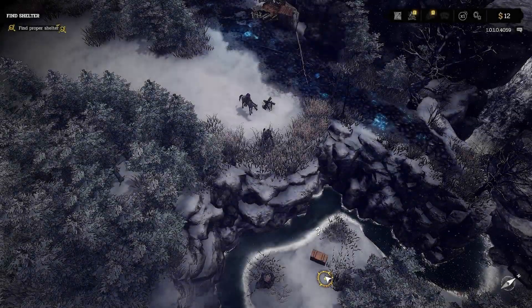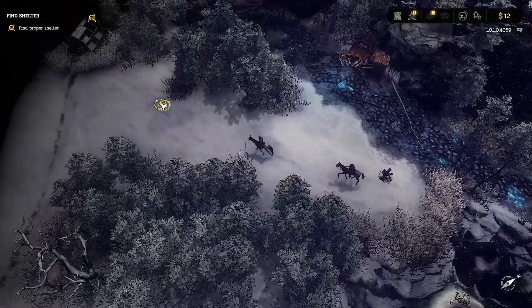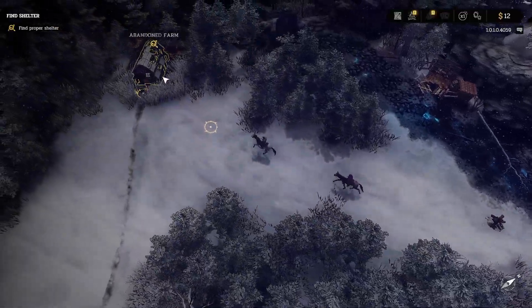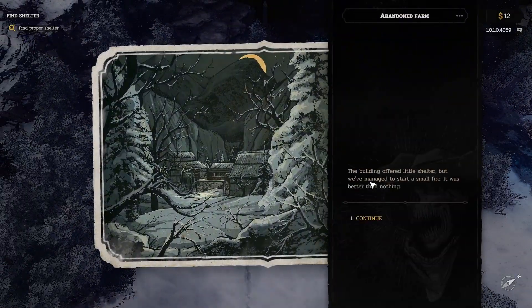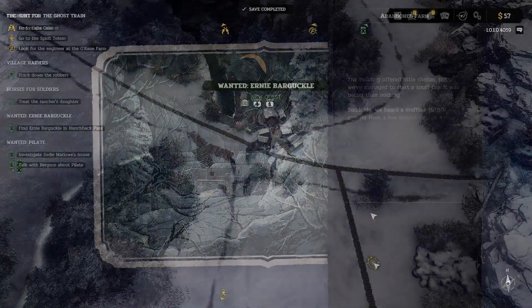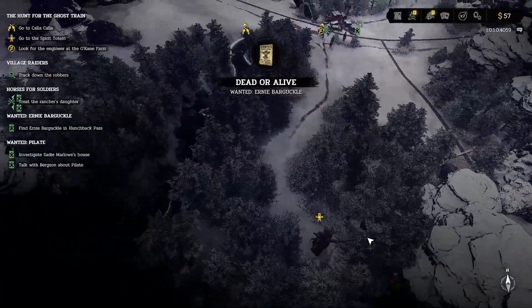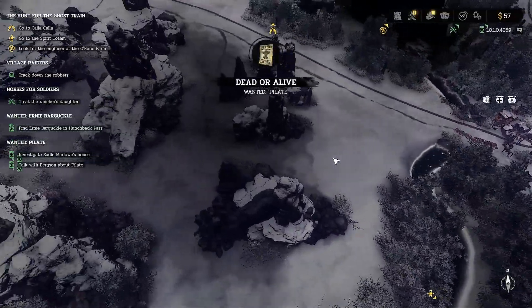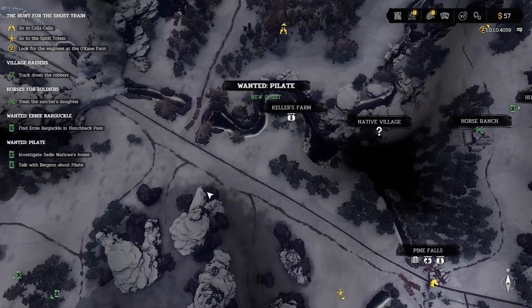Unlike other turn-based tactics games, in Hard West 2 you don't have a base of operations or a hub where you get to rest or upgrade your gear. Instead, you progress the story by discovering new locations on a small map, and if you want to rest you have the option to set up camp. The points of interest are marked with two colors: yellow for main mission locations and green for side missions.